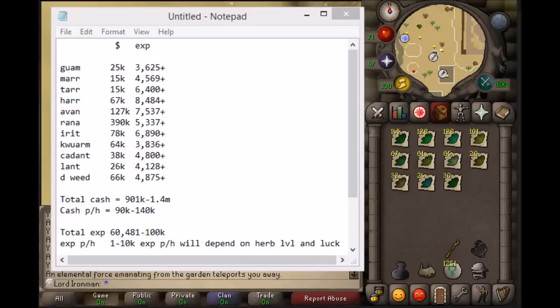After counting everything out, this is the amount I came up with. Personally I only made about 901k in 10 hours, an average of 90k GP per hour if I were to sell all the herbs. As you can see it goes up all the way to 1.4 mil in 10 hours, which is up to 140k GP per hour.